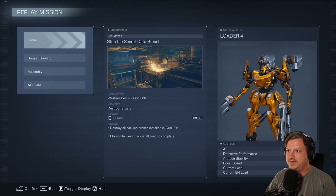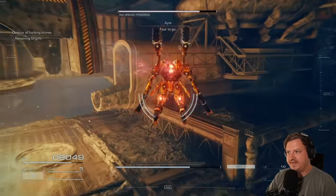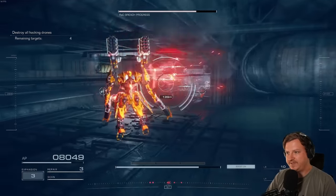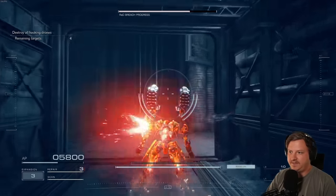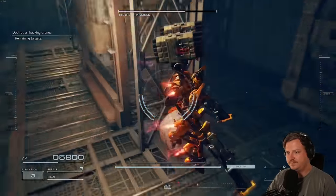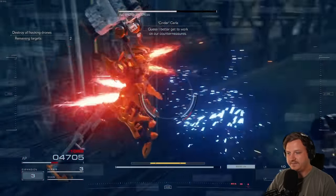The next mission is Chapter 2, Stop the Secret Data Breach. There are multiple logs we have to find. Right here in the starting room, we're once again going to head through a hidden passage. There should be a bunch of enemies in here we have to kill for the data logs. There is another MT here that you need to kill for a data log, but it's extremely hard to miss him — he'll be right here guarding the last two data things.